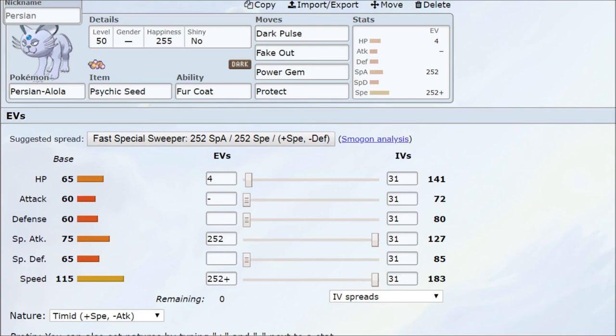For Alolan Persian, we don't want Misty Terrain because that means dealing with Tapu Fini and fairy types that would rip it apart. Instead we go for Psychic Terrain — most Psychic-type Pokemon don't run Fairy moves, though Gardevoir and Tapu Lele are exceptions. We'll assume Tapu Lele is on our side. Persian runs a Timid nature with Dark Pulse, Fake Out, Power Gem, and Protect — it's all-or-nothing, going in to deal damage.